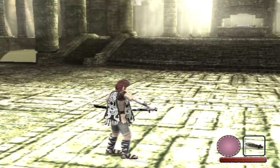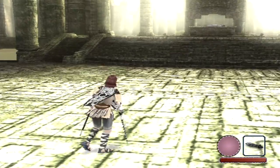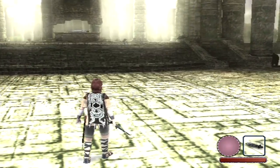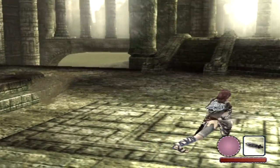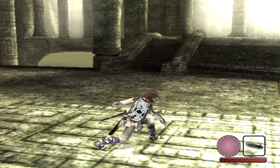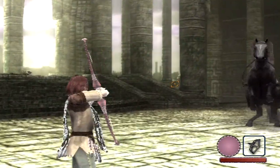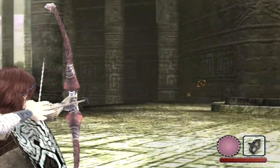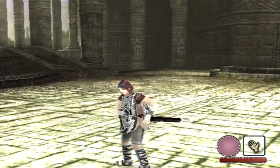By pressing square, you can do a regular sword attack. You can also jump and then attack in the air. With your bow and arrow, if you hold square, you can aim. Aggro doesn't like this, so he'll always run away if he's near. Then you let go and you'll shoot the arrow. It's that simple.